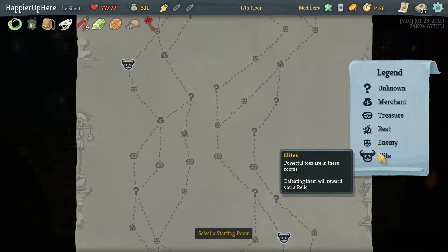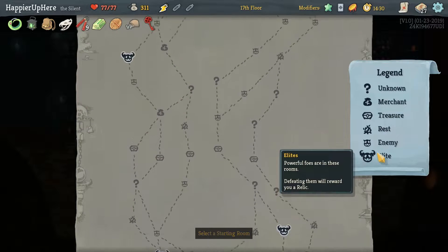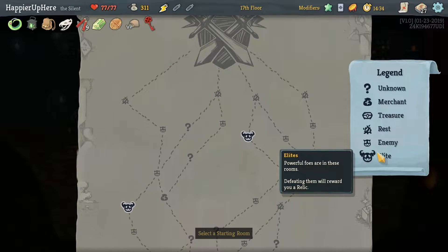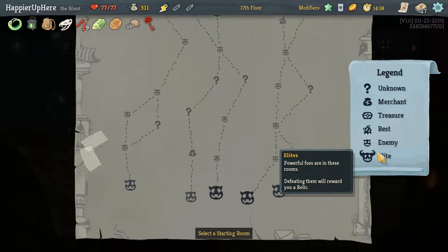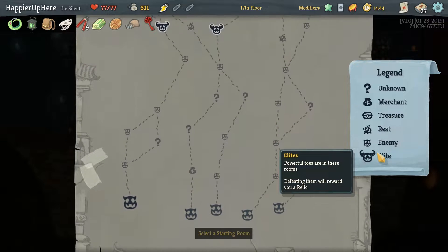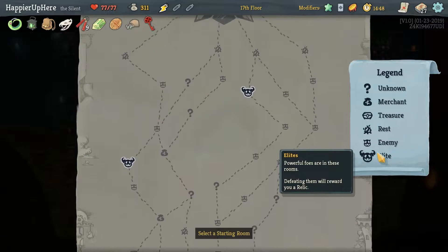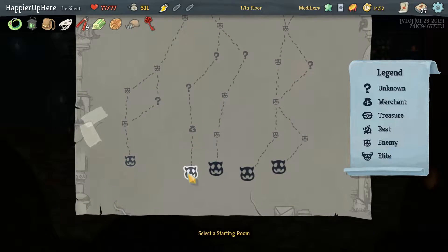We got the Champ at the end. Unfortunately only two elite paths again. Going far left: one, two, three question marks and a shop. Far right: three question marks, no shop. Sort of middle then right: four question marks and a shop. Yeah, that's probably what we do.